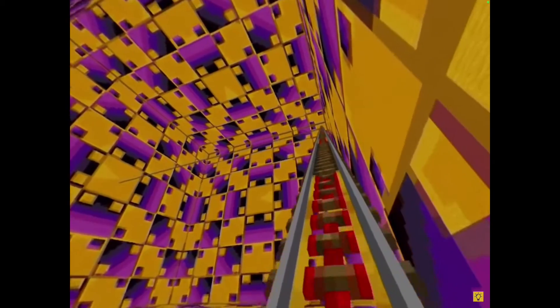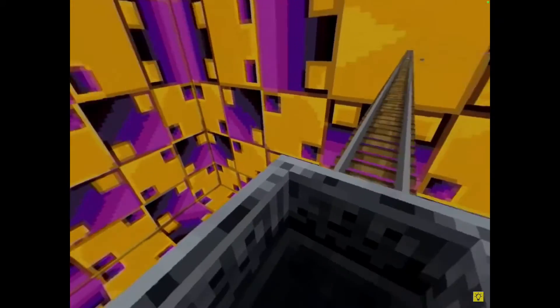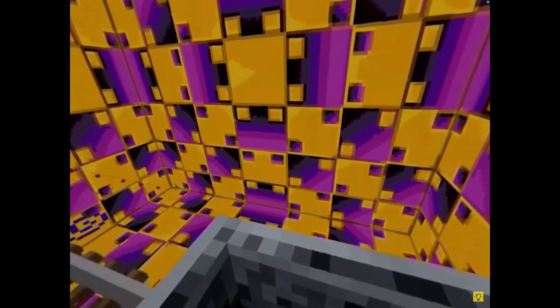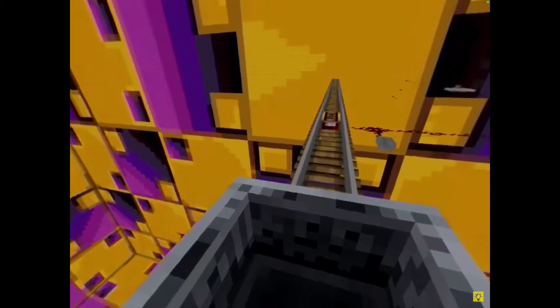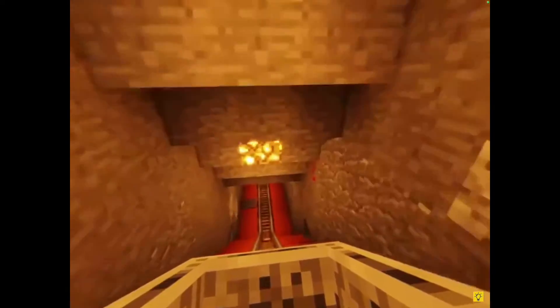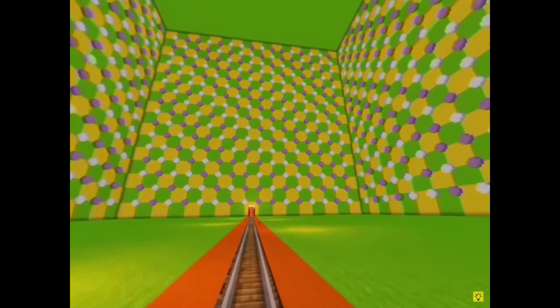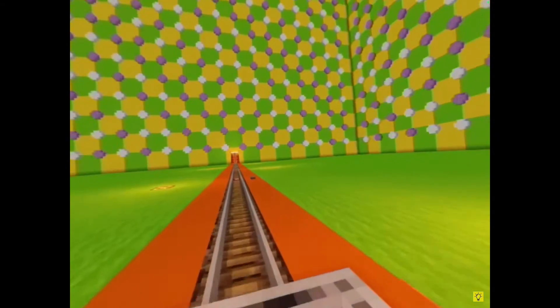Moving on to the next one. Solitary confinement made of sponge. Perception making the squares look like cubes or other 3D shapes - well, all there is are just a perfectly flat surface. I know that this is Minecraft. The wall seemed wavy in the previous room. That's what I call - wait, okay, this looks cool actually, I like this.